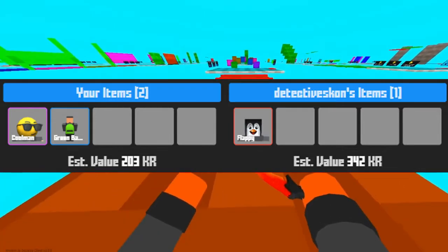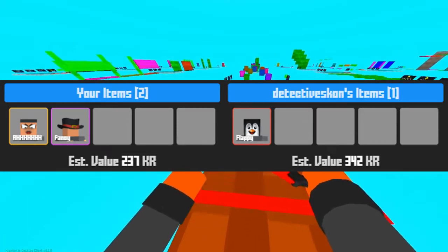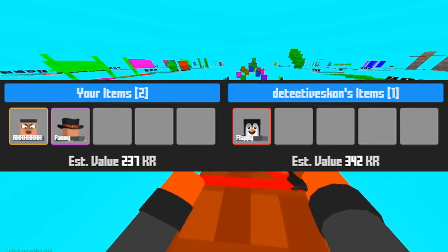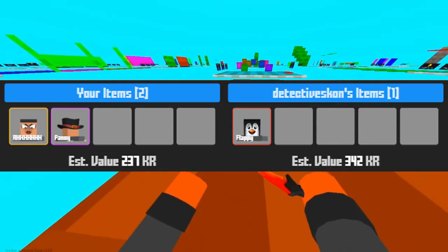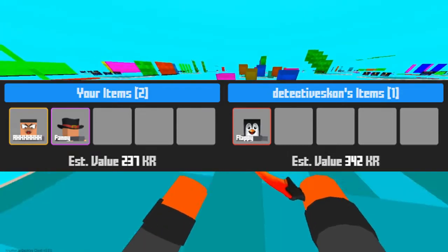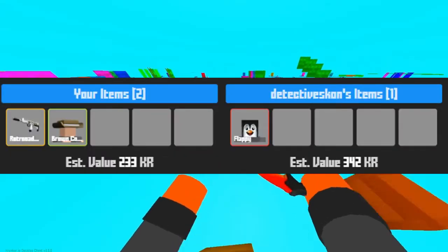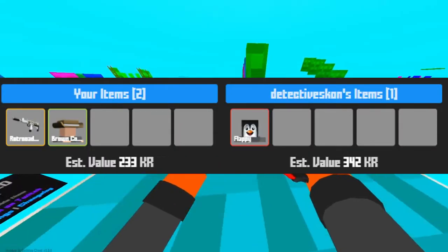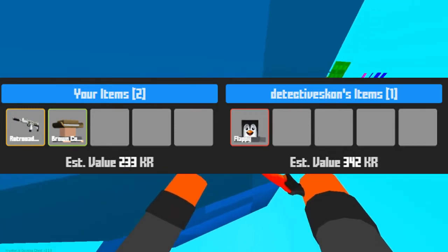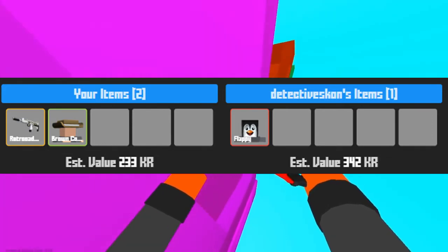Yet again with Detective Scone — I'm not sure how many trades this guy has sent me this week but it's a ton, probably the most trades I've gotten from any individual. This time it's my legendary face item and a purple hat for the flappy face item, around 250 KR in value. Then my Retrograde and a green hat item for the flappy face, also around 250 KR in value for a flappy worth three to four hundred.